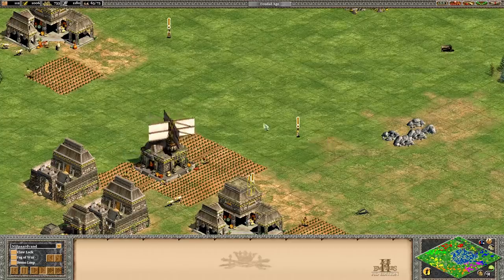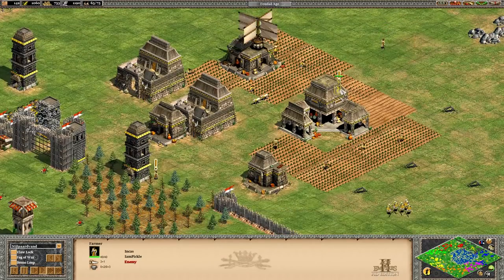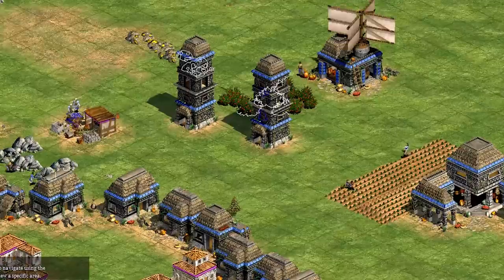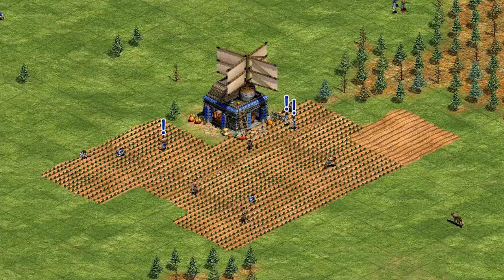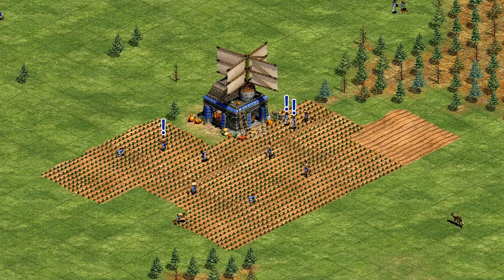Those are the big two mods, but there's a couple of extra handy ones. One of my favourites is the idle pointer mod, which puts massive exclamation points above your villagers if they aren't doing anything. This is so useful for spotting idle villagers and reminding you to keep on top of your economy. A lazy villager is an idle villager, and idle villagers lose gains.